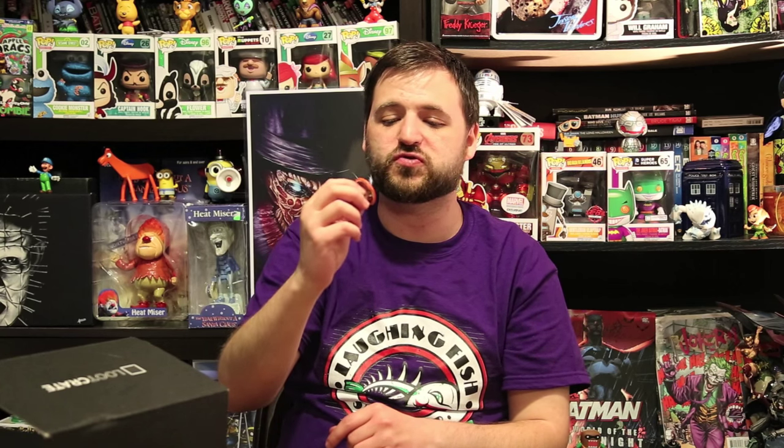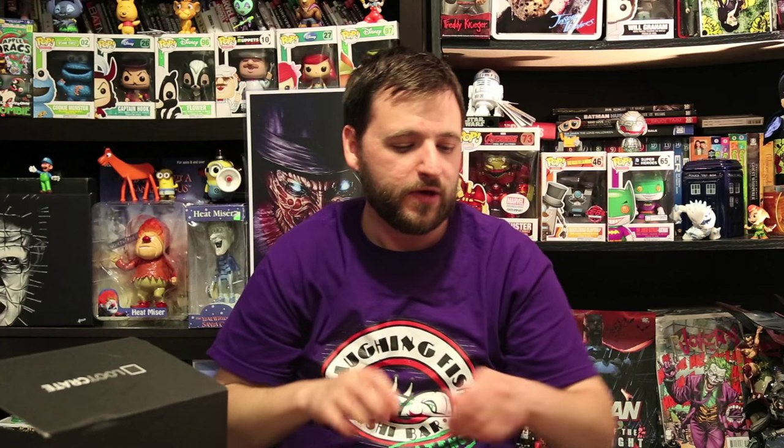And of course in every box we always have a pin. Just like the pencil case, it's got all the cool cyber lines and whatnot on it — nice and blue. It's just saying it's the June 2015 box and it's Cyber. I actually hold onto these things — I don't know what I'm gonna do with them, but I've got a whole ton of these things.